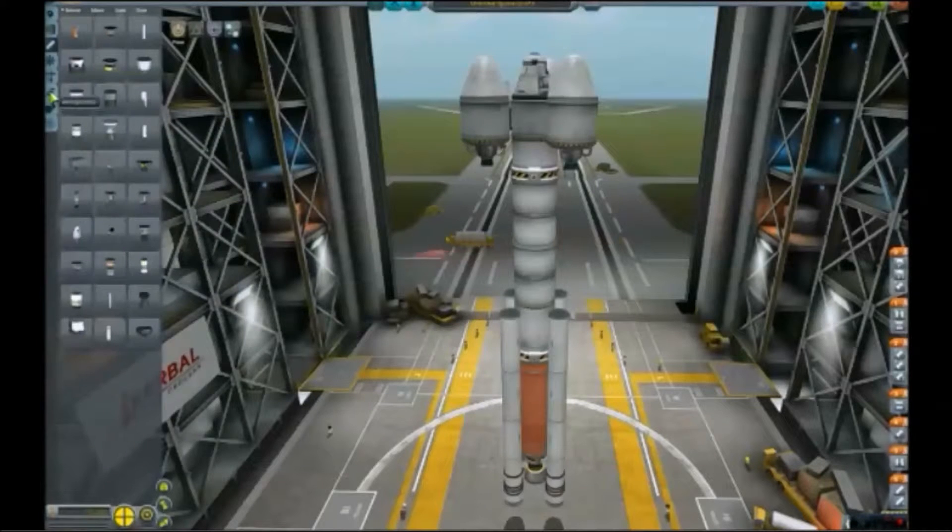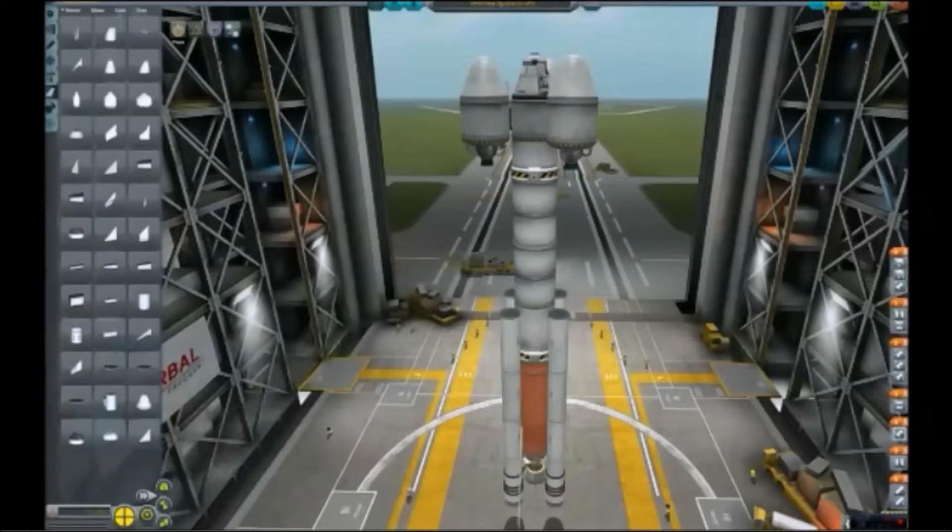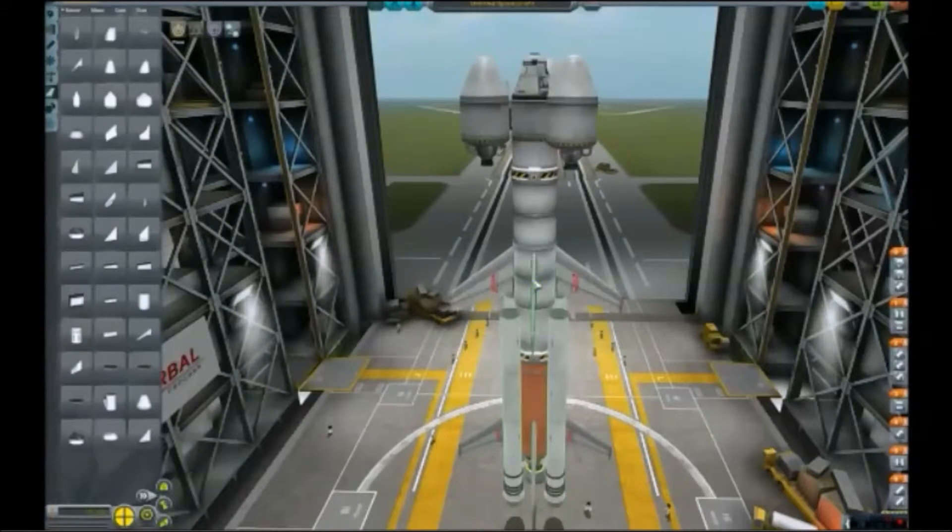Tip number two is staging. Staging is basically the order in which things will happen during your space flight. In this example I have a very large rocket which gets me to outer space.